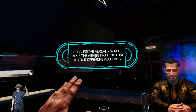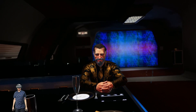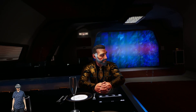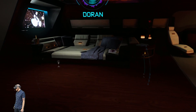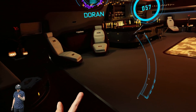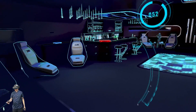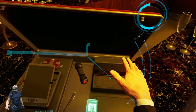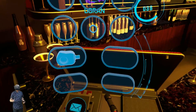'Maybe because I've already wired triple the asking price into one of your offshore accounts.' Now I have to hack into Pascal's account and make it look like the funds were transferred. The tech in your contact lens can locate areas of interest — use your index finger and touch your temple to activate it. Oh that's cool — there's a safe there and a briefcase here. And there's a shock ring — that might come in useful later.